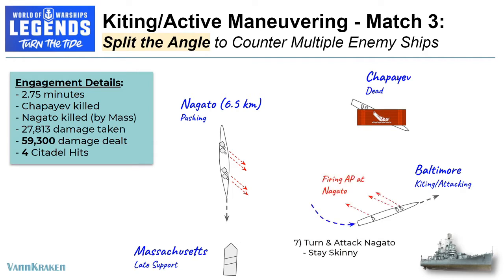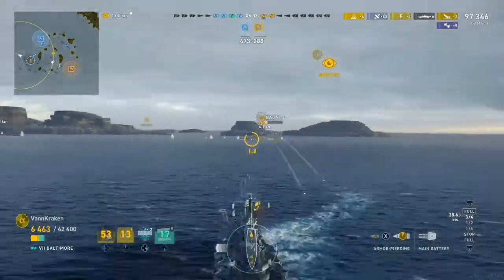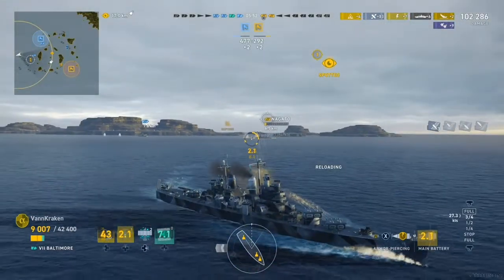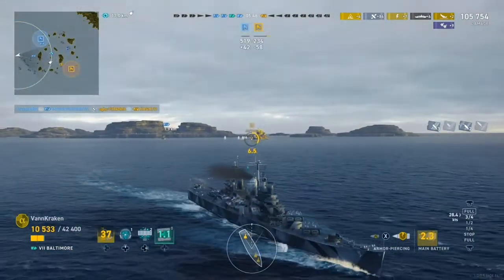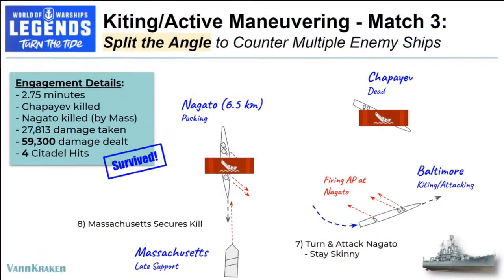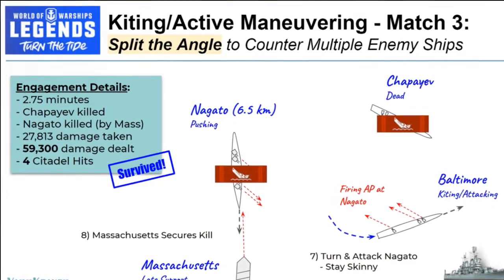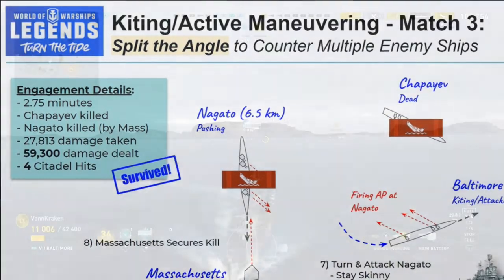We still take major damage as we chip away with multiple salvos and then finally land another citadel hit and the killing blow on the cruiser. But yikes — we are down to only 3,800 health when we activate our last repair party. Now it's down to a 1v1 with the Nagato. We start a turn to our port side to kite on a new perpendicular heading that allows us to start firing AP shells at a relatively soft side. The Nagato nearly misses us with a salvo as we wiggle, and we are landing shots and about to get the kill when the valiant Massachusetts has left the cap and come to our rescue to secure the kill. We clutch the flank and survive a nail-biter extraordinaire.